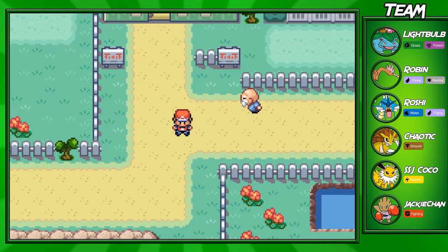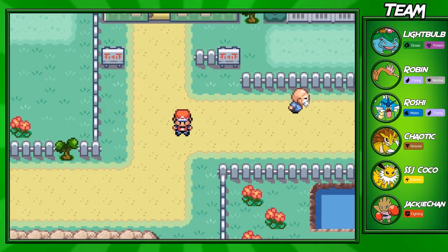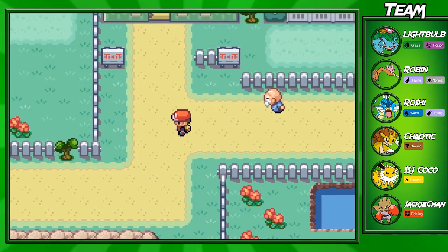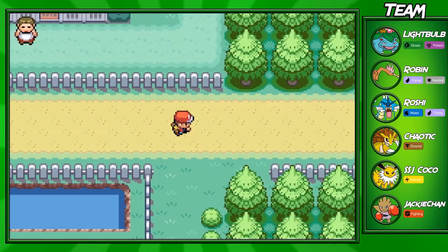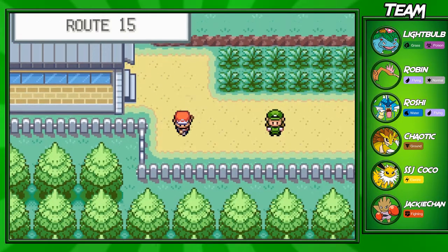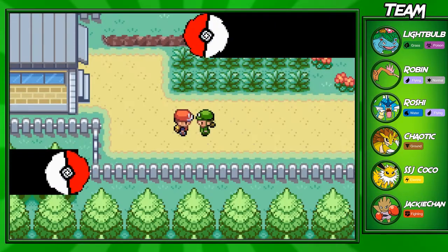Hey guys, Goxum for the win here, welcome back to another Leaf Green walkthrough episode. Today we'll be going through Route 12 and 13. This is the route you could have taken other than the bike path to get to Fuchsia City, but I decided to take the bike path first because it was easier. These two routes are the longest in the game - very tedious and annoying because there's a lot of trainers, but there's also a bunch of things you can find, which is really cool.